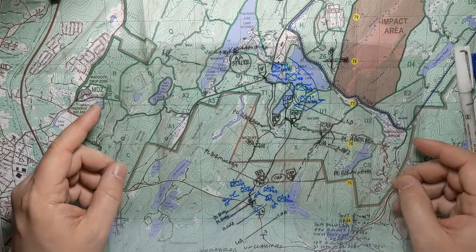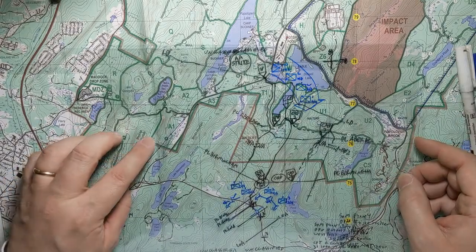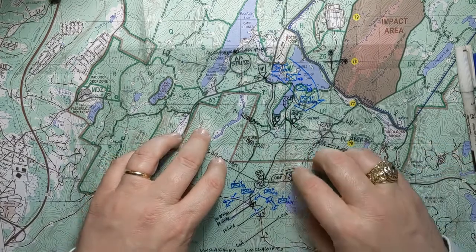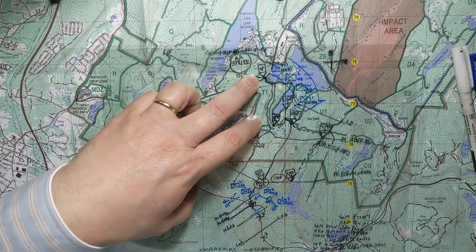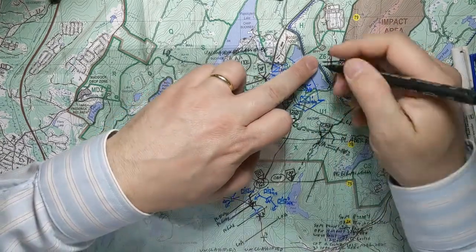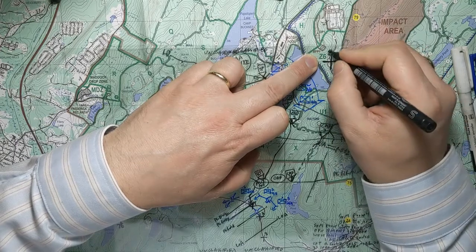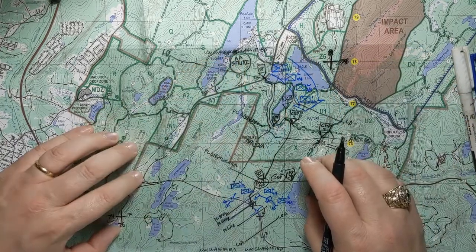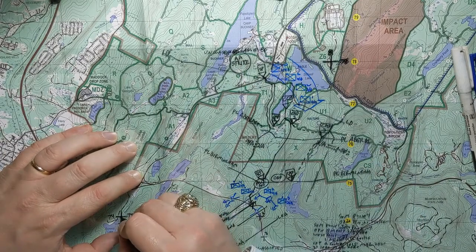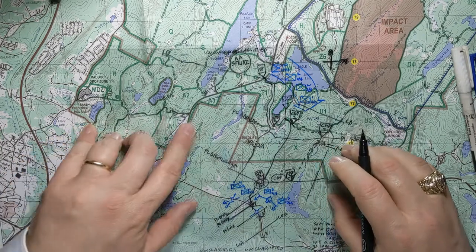I could do this not on the map and just use a white background and then it would line up with the overlay, but I like to see the map behind it to make sure that I get things straight. I've got my blank overlay on top, and the first thing I want to do is mark off those grid marks so that I have those to check as I'm drawing — 7, 4, 7, 6.